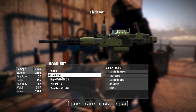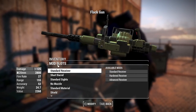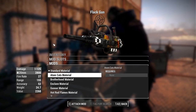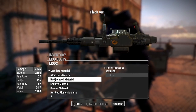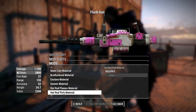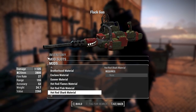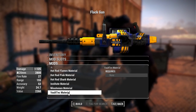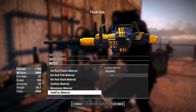Finally we have the flak gun — I saved this one for last because I think it takes paint the best out of all these weapons. The Atom Cats is my favorite combination here; I really like the checkers on this thing. We then have Brotherhood, Enclave, Gunner, Hot Rod Flames, Hot Rod Pink, Hot Rod Shark with the eye displaced up top — really cool looking — Institute, Minutemen, and Vault-Tec, which is also my favorite Vault-Tec rendition. The flak gun just takes paints beautifully in this mod.